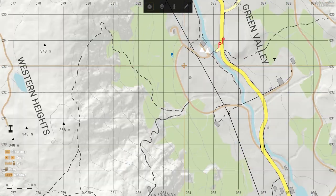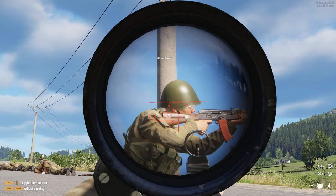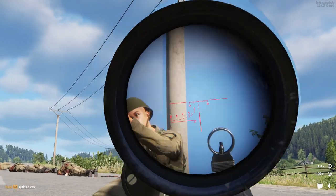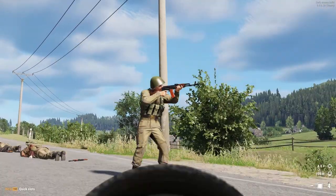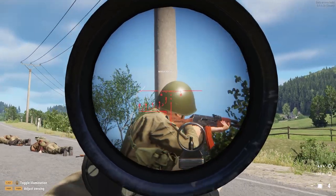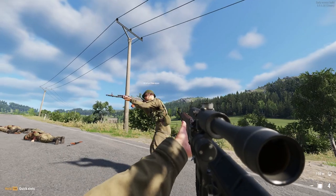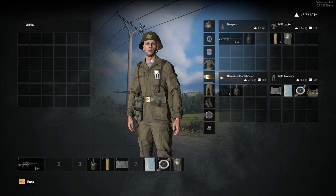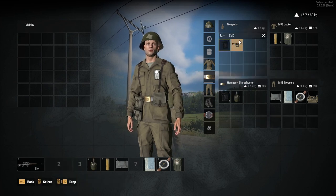From here we have some more gameplay changes to cover. Players can now roll while prone. We also now have site switching — this feature allows you to use the alt or right mouse button to switch between sights, and you can see this feature currently on the SVD-PSO1. Along with this, there is an inventory action to remove and attach scopes, and the ability to enable or disable bipods. Aside from that, they stated there is a new destructible system, they changed some base keybinds, changed how the killfeed system works, and changed underwater exhaust effects.